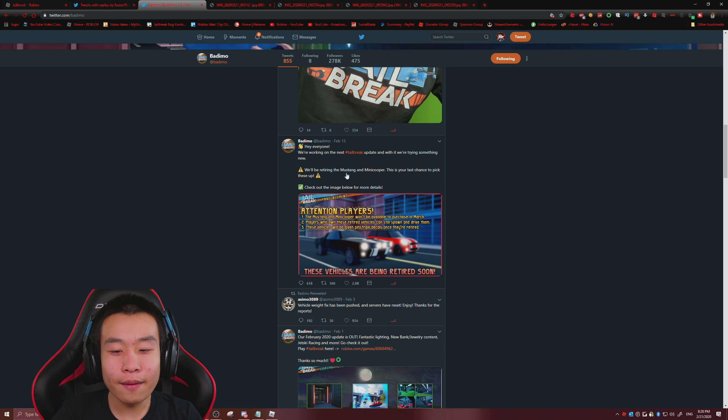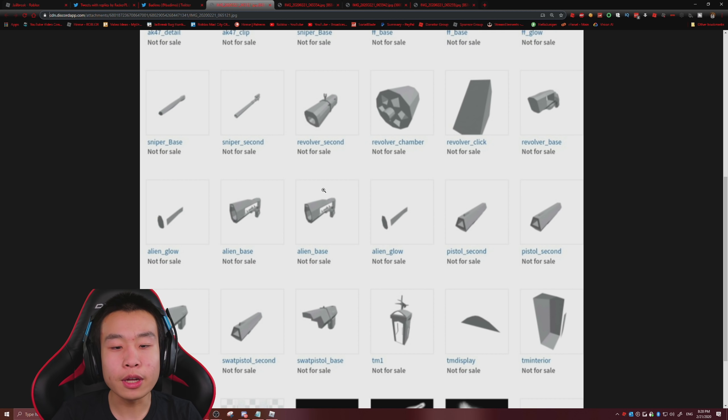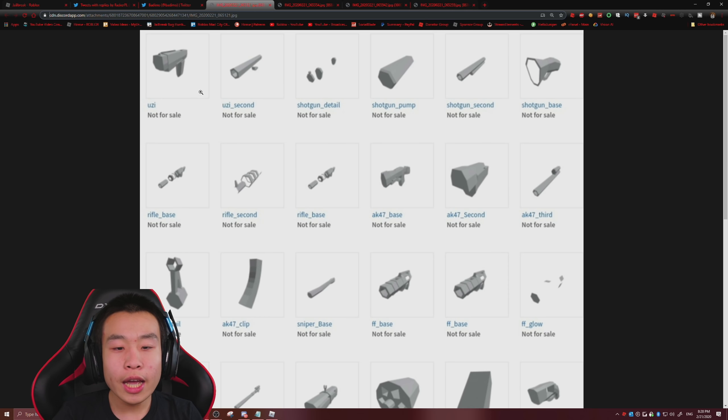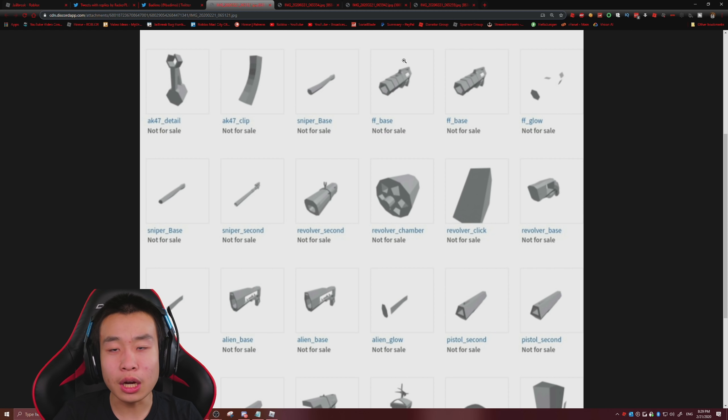We are retiring the Mustang and Mini Cooper, and there's going to be a new vehicle coming to replace them - they're not just going to take two cars out of the game for no reason. So we have a new vehicle, and we also have all these guns. Most importantly, we got the sniper, we got the revolver, and remodels of everything else - the shotgun, the AK, the rifle, the UZI, everything. And there's one little detail inside of this gun page that's very interesting: we have alien base and FF base up here.